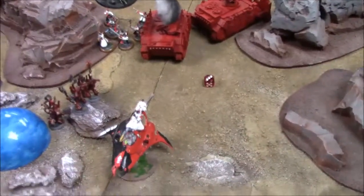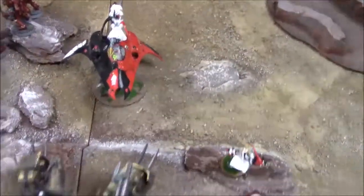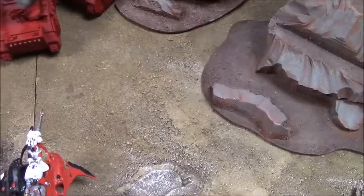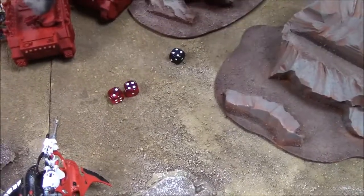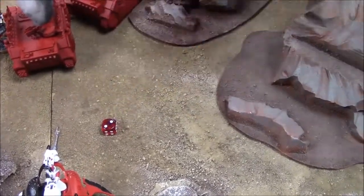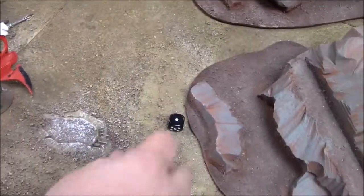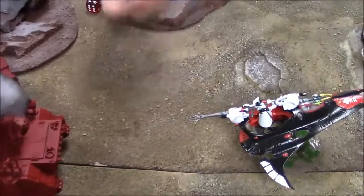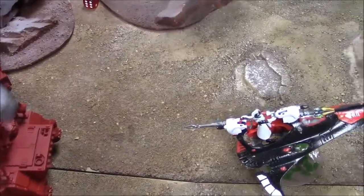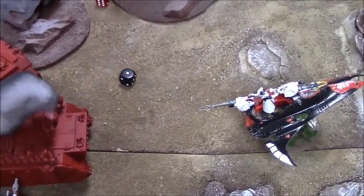Solitaire's haywire grenade hits, glances — Forge Fiend demon save on five-up still gets it. Prismatic Lance hits seven, needs fives to glance — missed. Shuriken Cannon fires: two hits, sixes to glance — one glance, demon save fails, one more hull point off. Second Shuriken Cannon into Predator: three hits, five to glance — nothing. Haywire cannon misses.